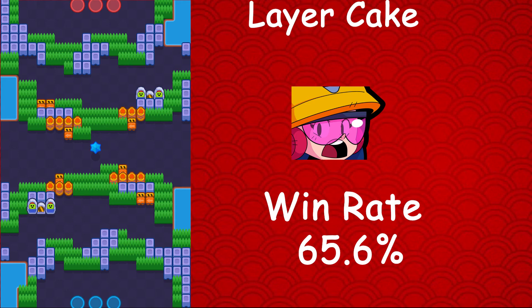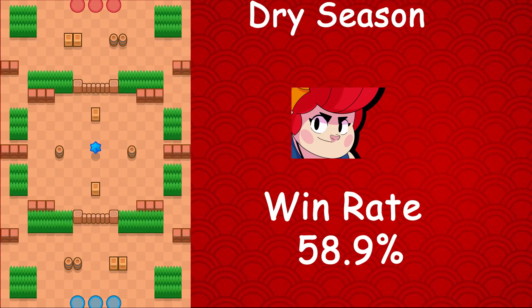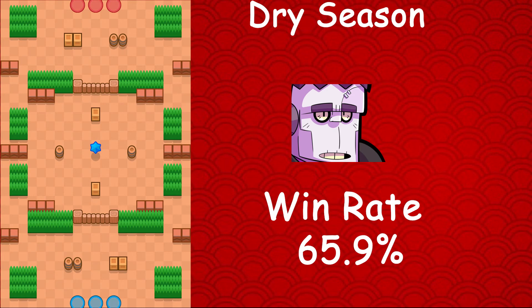We've seen a lot of brawlers with win rates over 60% already. Kicking off with the epic brawlers: Piper's best map is Storm Attack, where she has a 58.7% win rate, a 12.5% usage rate, and a 6.1% star player rate — very good stats. Moving on to Pam, whose best map is Dry Season — she has a 58.9% win rate, a 0.3% usage rate, and a 0.2% star player rate. Pam is also the worst brawler on Flanking Maneuver with a 34.8% win rate. Frank's best map is Dry Season — he has a 65.9% win rate, a 0.3% usage rate, and a 0.4% star player rate. Frank is also the worst brawler on Storm Attack with a 34.5% win rate.